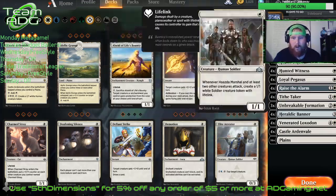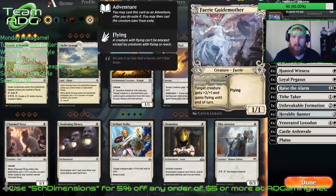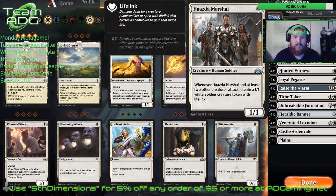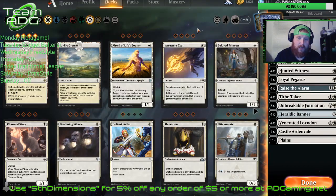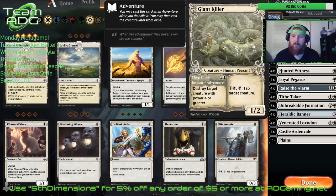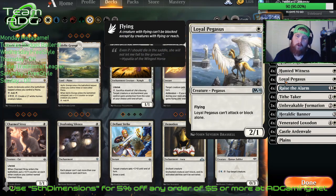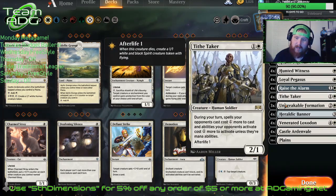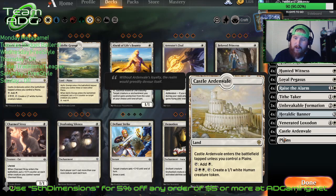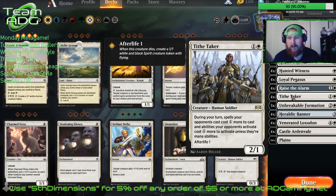I know I gave you guys a 4 to 8 rare budget — we're gonna kick it off. I believe this one has maybe 12 in it, but it is a budget deck, about as budget as you can get. This is going to be white weenies. It's not gonna have Heliod and all that crazy stuff. We start with 4 Fairy Godmothers, 4 Giant Killer, 4 Hanged Marshal, 4 Healer Hawk, 4 Hunted Witness, 4 Loyal Pegasus, 4 Raise the Alarm, 4 Tide Taker, 3 Unbreakable Formation, 4 Heroic Banner, 4 Venerated Loxodon, 4 Castle Ardenvale, and 16 lands.